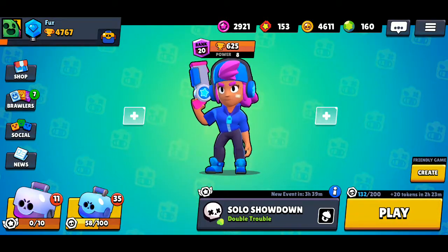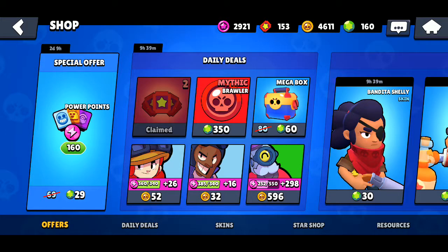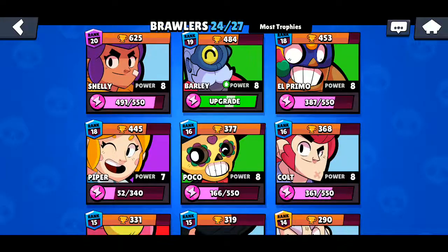What's up, it's the Watermelon King, and today I'll be buying 298 Barley's for 596 gold. I have 252, and 252 plus 298 is exactly 550, so let's just get this. Now we will be able to upgrade him to level 9.